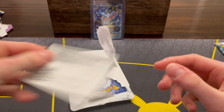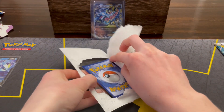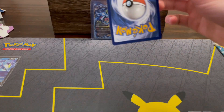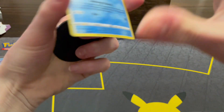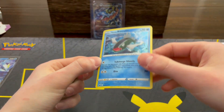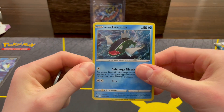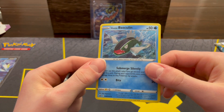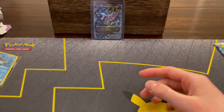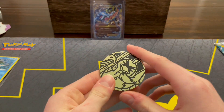Code card. And then our promo card — which you saw when I pulled it — kind of a cool little backwards background artwork, kind of cool. And our coin.